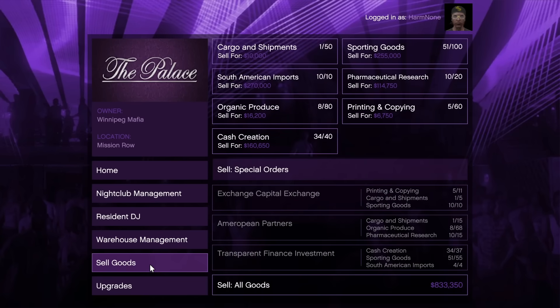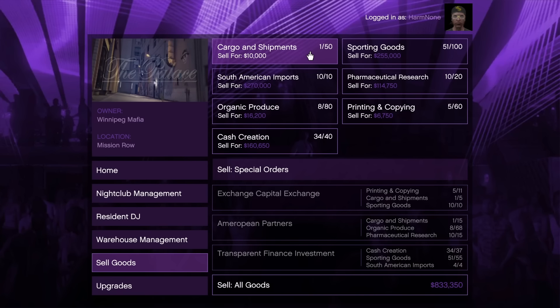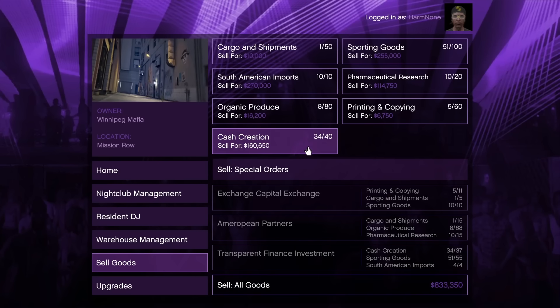Next up, we have the Sell Goods tab. This is where you go to begin sale missions with the nightclub basement. You can sell your total accrued goods, or fill special orders for a 10% sale bonus. However, completing special orders means more sale missions, so in my opinion, in the long run it's not really worth it — but feel free to try it out.